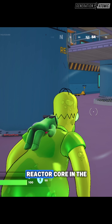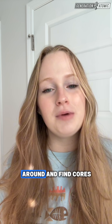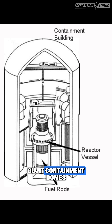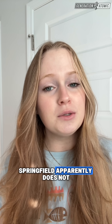You can also stroll right up to the reactor core in the game and, you know, destroy it. In real life? Yeah, no. You can't just wander around and find cores lying around in random buildings. Actual reactors live inside giant containment domes with tons of shielding. The NRC takes that stuff very seriously. Springfield apparently does not.